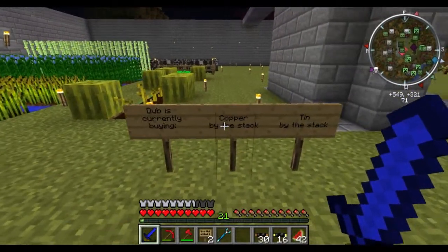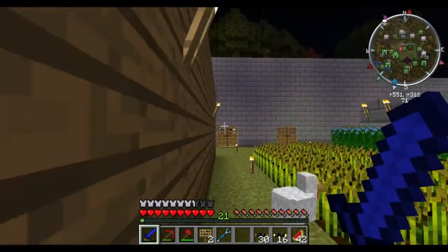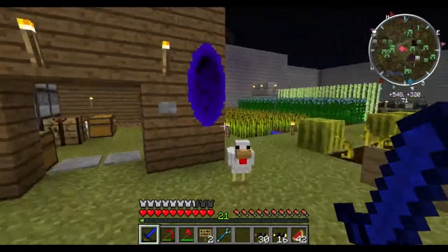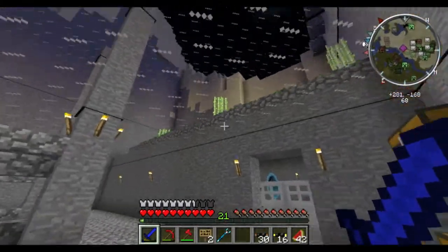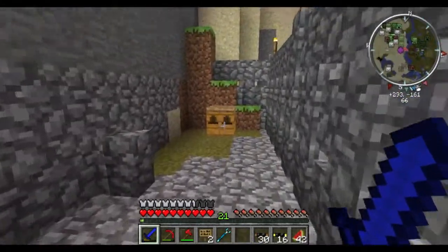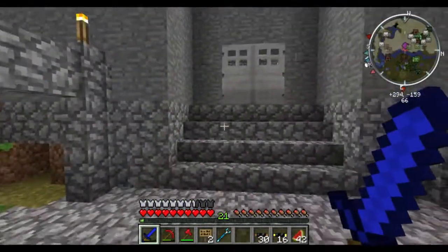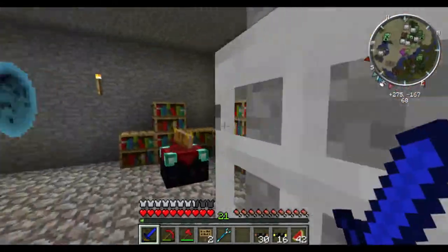If you guys see these signs, this is how we do our currency thing. Architect and I have little portals that go back and forth to our bases. He's not buying anything right now so he doesn't have his sign out, but if we want to buy from each other we post what we want — I'm always buying copper and tin. Maybe I'll show you his base a little. He's raising his walls — his base is so pretty, he's really good at that.